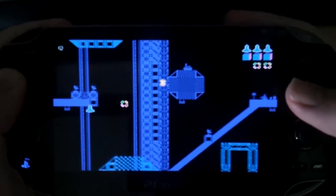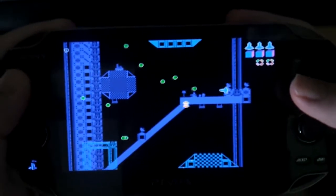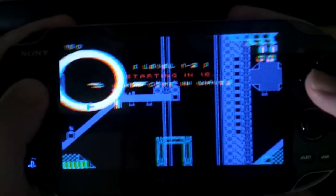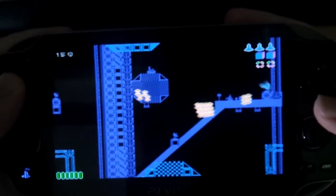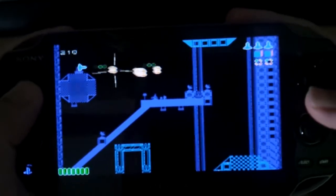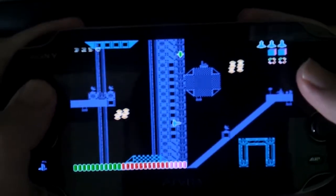You get two sub-weapons. You press square and you drop this — it's like a proximity mine, kinda. And then you've got circle, which is basically a smart bomb. Also, you have X, which is your basic cannon. That meter on the bottom, I have no idea what it does. I'm gonna assume it upgrades your firepower somewhat.